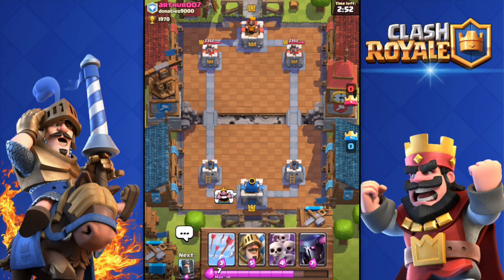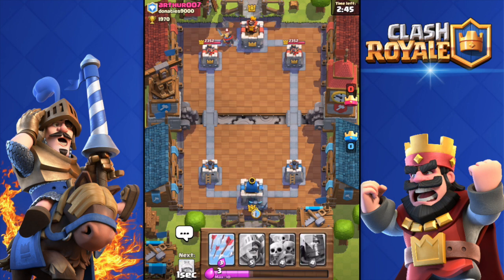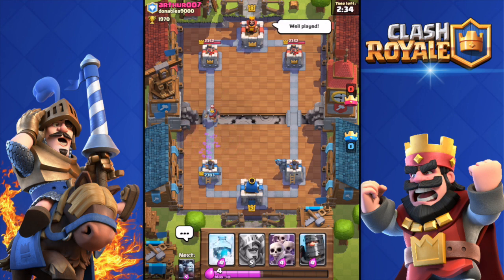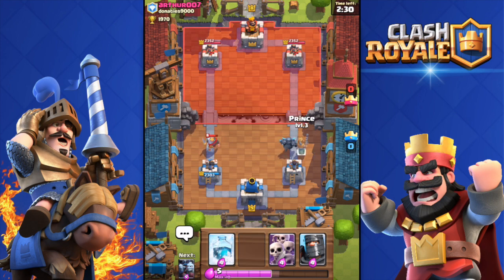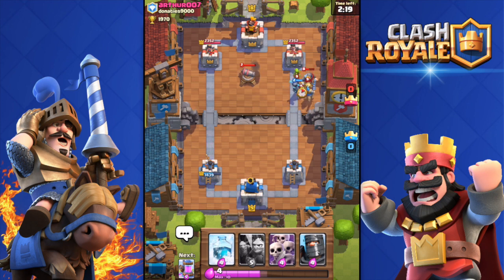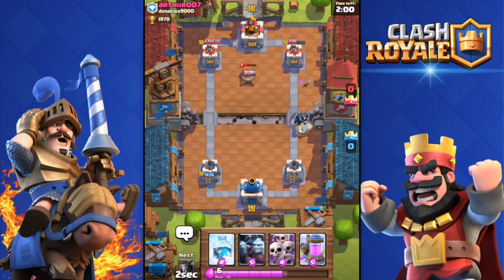Same deck against Arthur 007 — good luck. We don't have the Elixir Collector from the start, but that's not a problem. I'm gonna drop the PEKKA. He dropped a Knight — why would someone use that? I'll arrow all those little troops. I'm gonna drop the Prince and freeze whatever he deploys. They avoided the Cannon. Both the PEKKA and the Prince are heading to the tower. I'm gonna push because I think he's out of elixir.